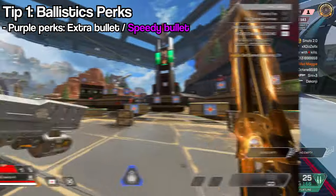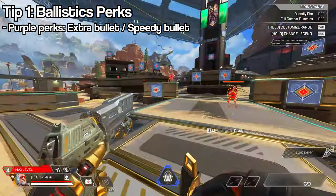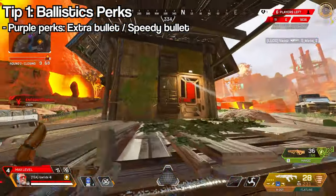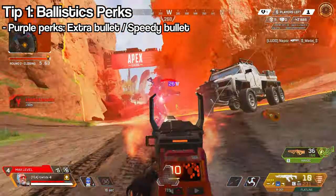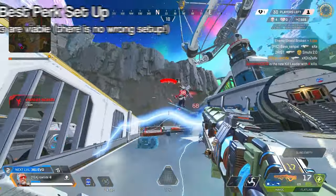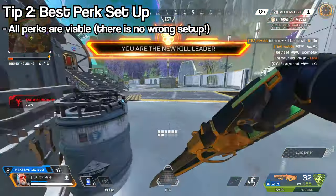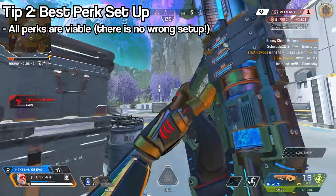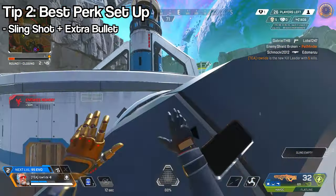Speedy Bullet gives you around a two-second speed boost when your whistler attaches to a player, kind of like Bangalore's passive. Extra Bullet gives you an extra whistler charge to use. All the perks are very viable, so feel free to experiment. Personally, I think the best are Slingshot and Extra Bullet — I've tried them all and have the most success with these two.